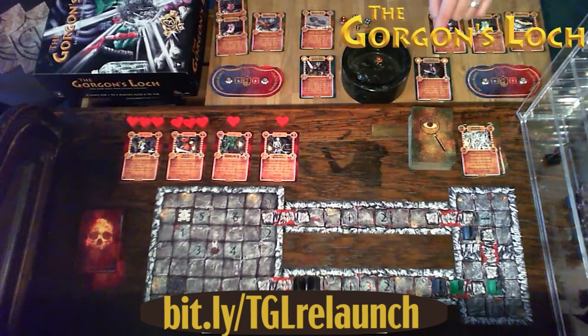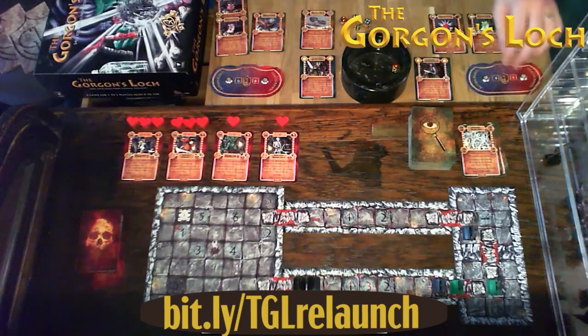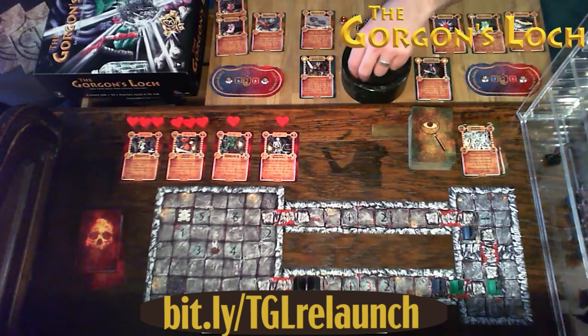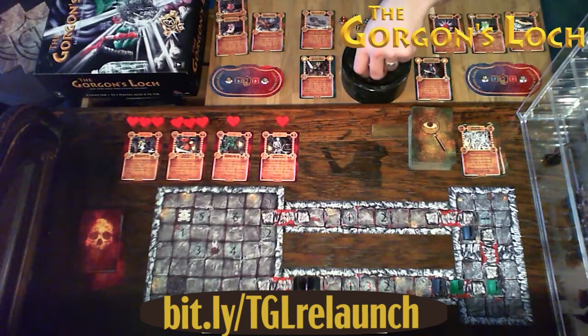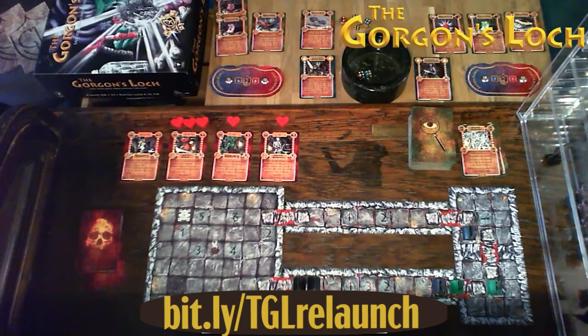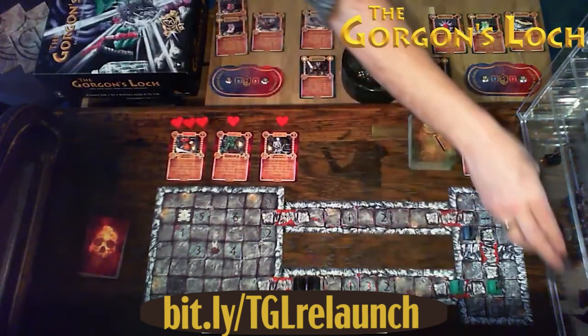Back to Eryn — she rolls eight action points. She attacks the harpy: first attempt scores three, harpy defends with three — no difference, harpy's fine. Second attack: Eryn scores eleven, harpy defends with eight — difference of three. The harpy has exactly three health points, so the harpy has left the building. Well done Eryn — took some doing, but we got rid of it.